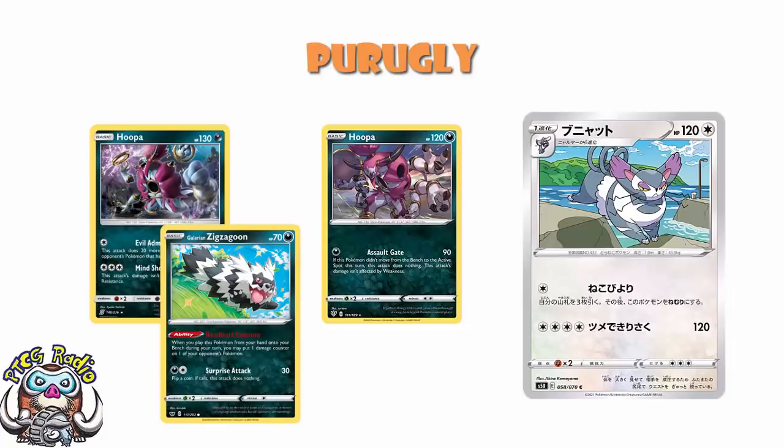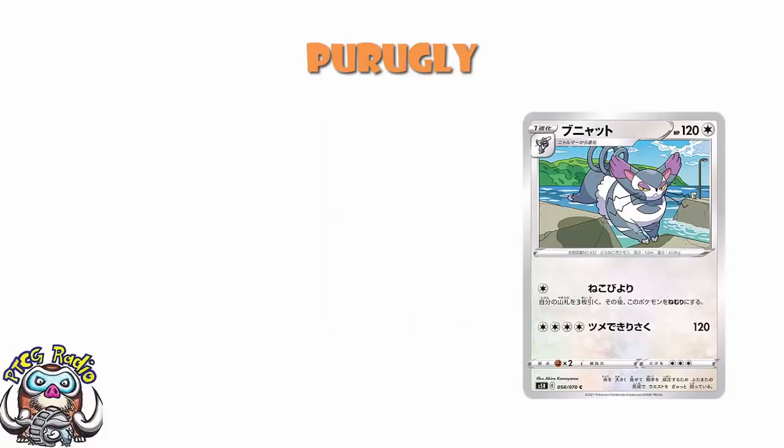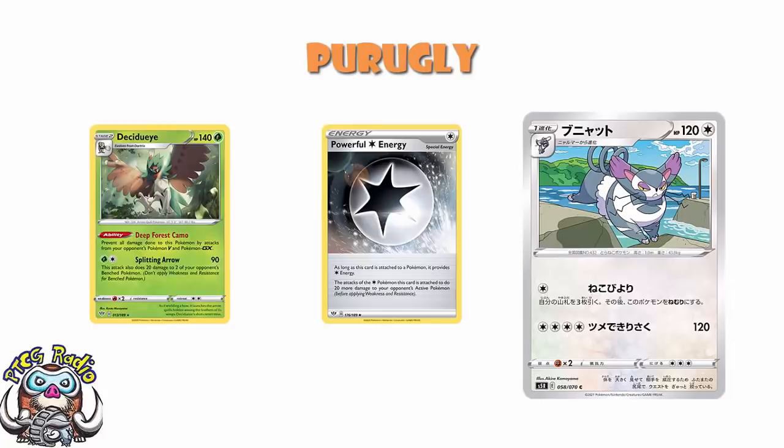Now we go back to Powerful Colorless Energy and things start looking a little bit different. I wasn't a fan of Powerful Colorless Energy when it was one of 4 energy. But now, I can put a Powerful Colorless Energy on there, and all of a sudden I'm hitting for 140 damage. I can go 0 energy for 120, or 1 energy for 140, and now 140 is getting the majority of single-prize Pokemon. Decidueye is a stage 2 with 140 HP that blocks GXs and Vs, and with a single Powerful Colorless Energy, I'm taking down Decidueye — and now I feel a lot better about it.